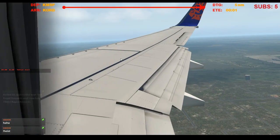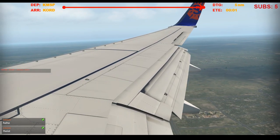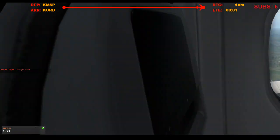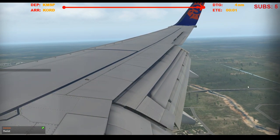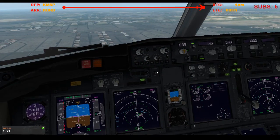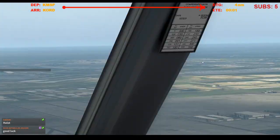Flaps 15. Flaps 30. Final approach speed. Alright. Speed brakes armed, autobrakes 2. Flaps 30. Green light, gear down, 3. Landing lights on. Cabin is notified.